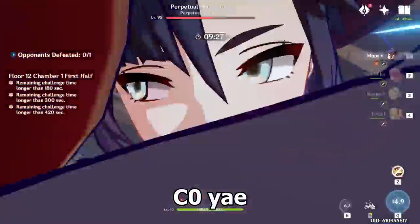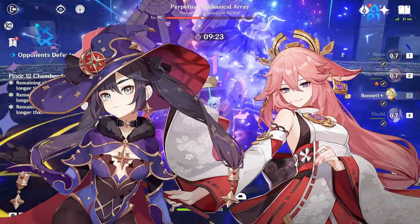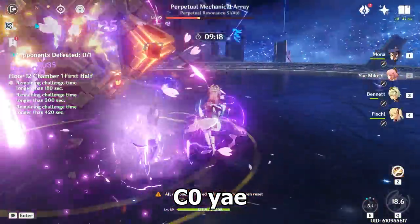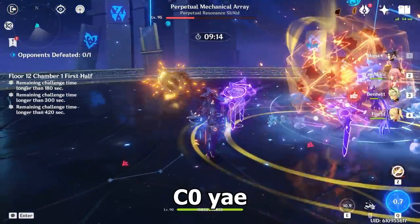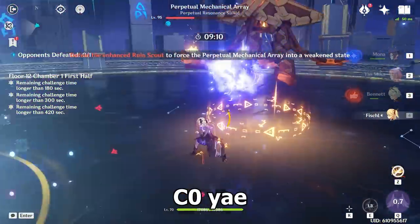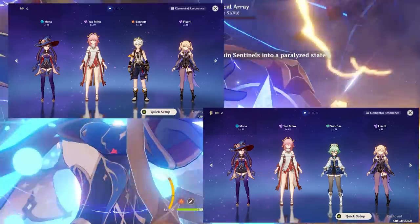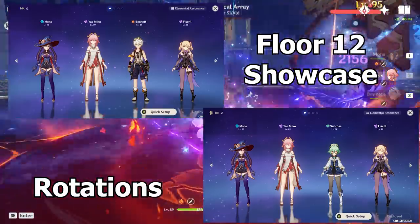For this video, I'm going to limit Mona and Yae Miko as the only 5-stars on this team. Not everybody is able to have luxurious 5-stars, but I'll mention those towards the end. The main focus is just Mona plus Yae Miko in an Electro Charge team. The last two slots I want to make only 4-stars. There are two teams I found to be the best, and we're going to go over the rotations, do a little showcase, and that'll be it.